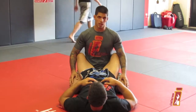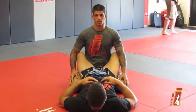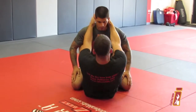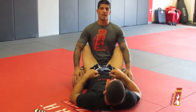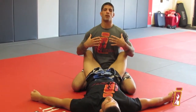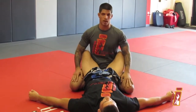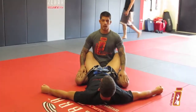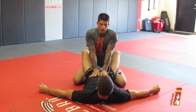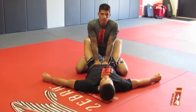Once I get my posture, I need to make sure that I can maintain posture. Right now AJ can grab my head with his hands and pull me back down. He can bring his knees to his chest and bring me down. So once I get my posture, it's very important that I maintain this posture and this space between us. I take my hands and put them right on his abdomen. I keep my elbows locked out completely straight.